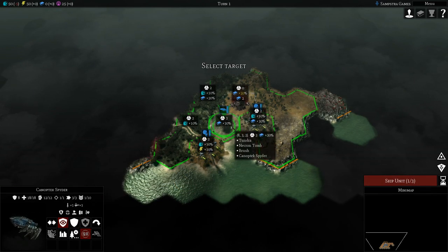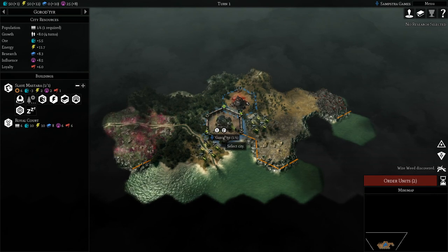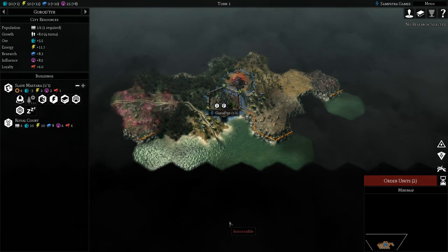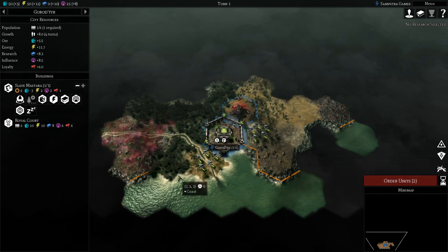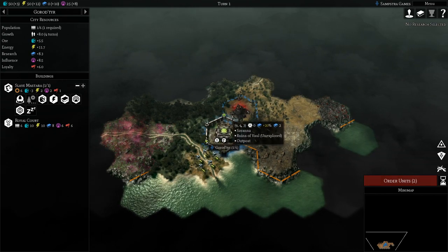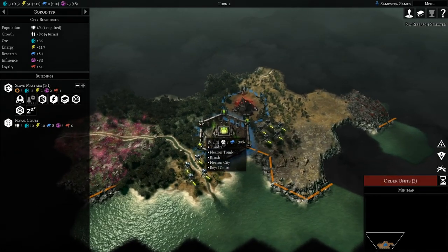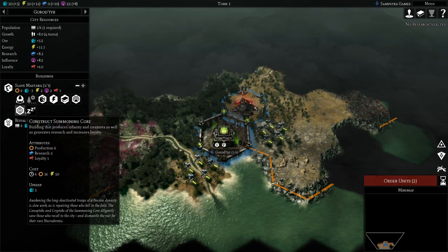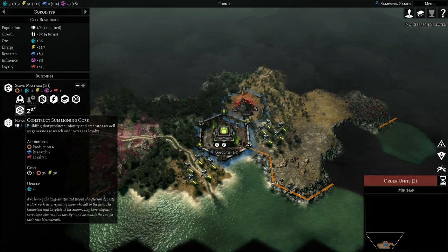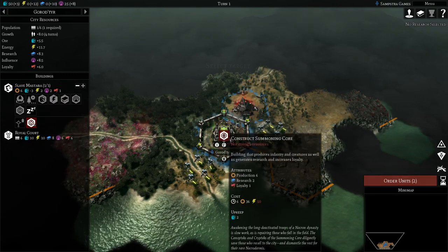We need to build a city on a Necron tomb, so we have to place it here. If you're playing with other factions — for example the Orks — you actually have a choice, so you might be able to pick a good area, which can give interesting bonuses. But in our case we just have to place it here. The first thing I'd like to build is a summoning core, because it allows me to build infantry and creatures, as well as generating research and increasing loyalty.